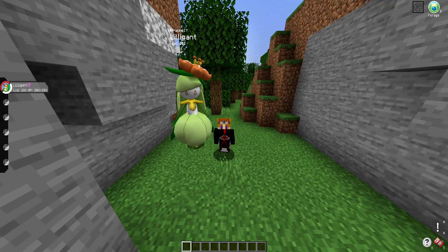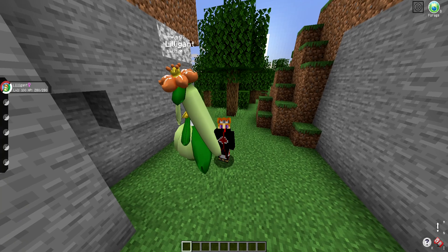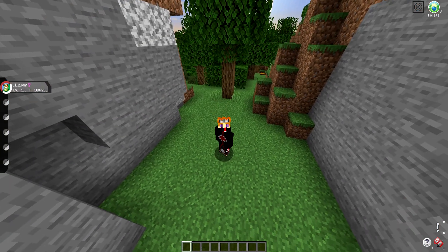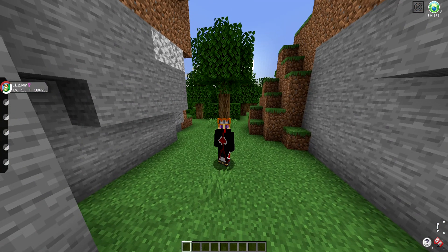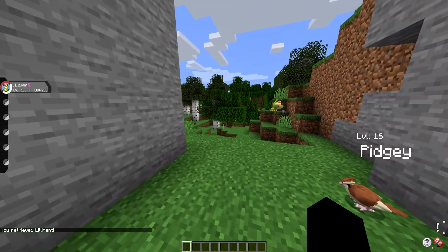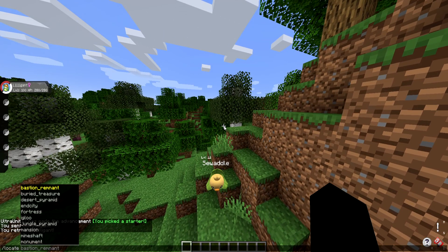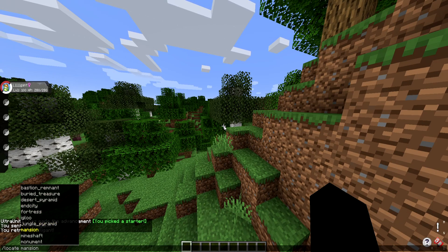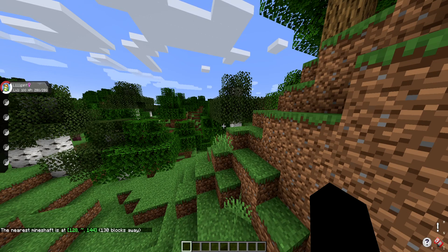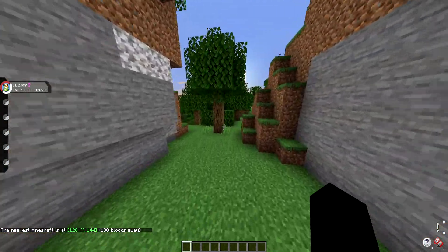Hey guys, welcome back to another Pixelmon video. Today Liligan and I are going to be showing you how to use the slash locate command in the Pixelmon mod. For those who don't know, the locate command is in vanilla Minecraft — it lets you locate certain structures. If you do slash locate, you can see options like bastions, cities, fortresses, mansions, etc. Just by hitting tab and then enter you can see where those locations are.